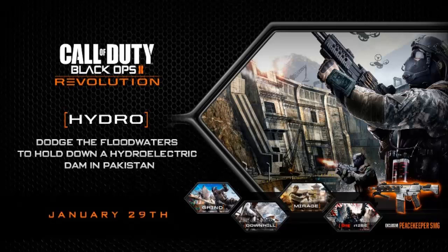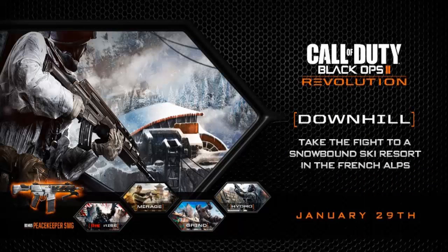Here's a close-up of the next map. Now we have Downhill — a new snow map, the first new snow map in Black Ops 2. It says: take the fight to the snowbound French Alps. You can't ride the ski lifts I don't think, but there are carts going across the map and if you're in the way they will kill you, as shown in the Revolution trailer.